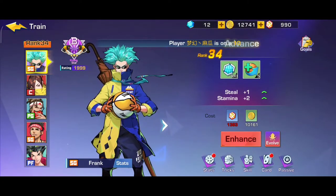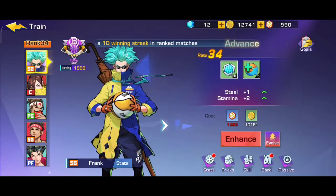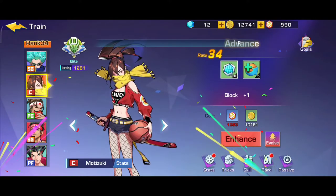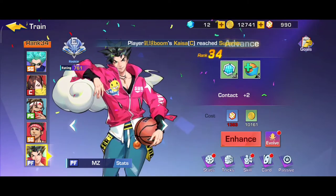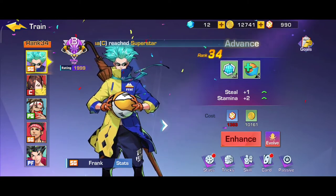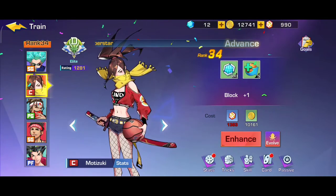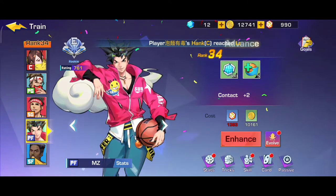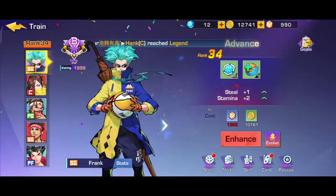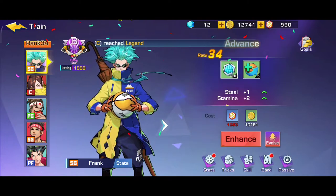Train ini kebetulan saya berada di level atau di rank 34. Nah ini yang wajib dinaikin guys - kenapa? Dia ini berefek kepada semua karakter yang kita punya. Dia semua level 34 dengan menambah parameter yang berbeda-beda. Ini untuk shooting guard dia menambah steal, kemudian stamina. Untuk center dia menambah block, kemudian untuk SF atau PF dia menambah kontak. Jadi ini sangat penting guys - kalian wajib naikin parameter atau advance atau training ini.